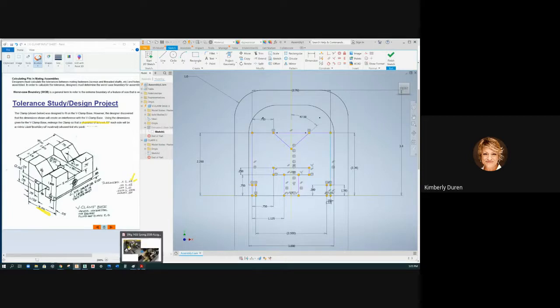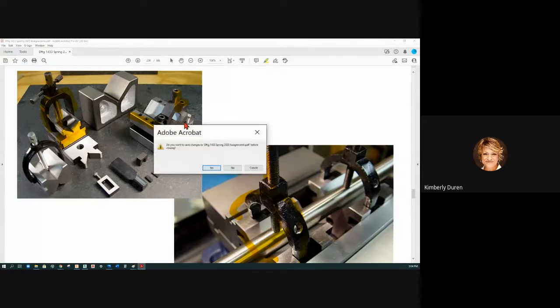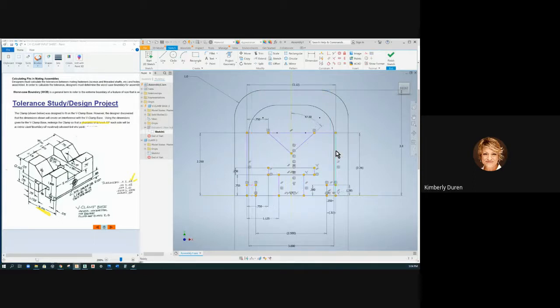I want to show you guys a trick. I made this little calculation sheet. So if you have a positive feature and you add the tolerance, you're going to make it wider, you're going to make it larger. The maximum material condition would be the widest it can be, which would be 3.02. So at the widest, if it goes wider, it's going to be at its maximum material condition. Let's just see what that looks like. So let's say we make this 3.02.